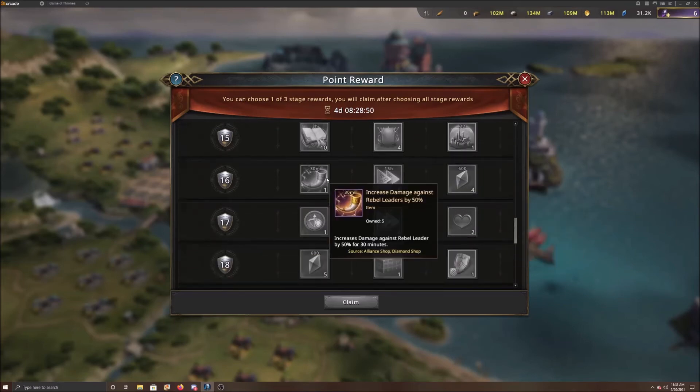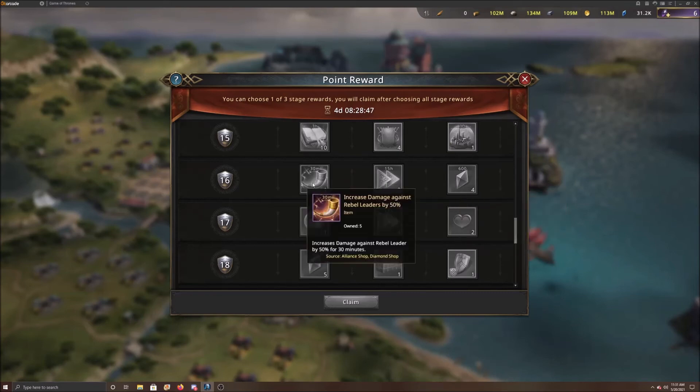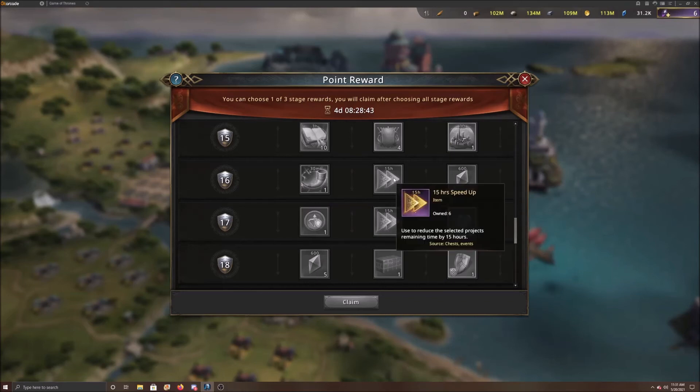Moving down further, you get another 30% or the diamonds. Here's a case where I'm probably going to take the diamonds because I'm getting 2,400 diamonds out of this one. And you also get three speedups — that's 45 hours. Speed-ups is actually pretty nice as well, but again, you get those speed-ups all the time.